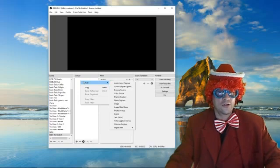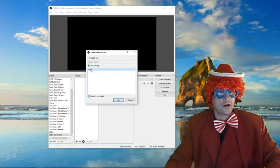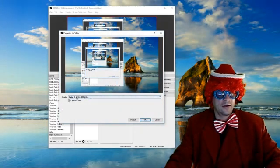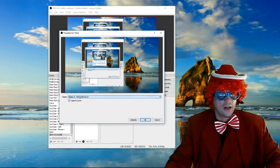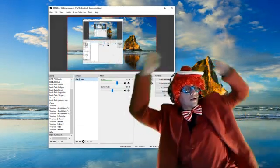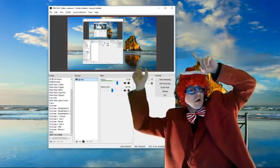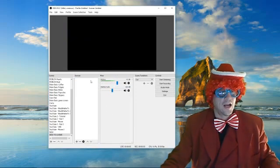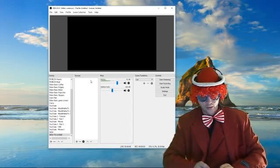Then you're going to add Display Capture. In my case it's already made — it's called Main. As you press the Create button, you'll notice there are a couple of display options: Display 1 or Display 2. Pick the one you want to show and press OK. You'll notice in this preview box there it is — that's your display. If you remove it, it disappears from the preview.